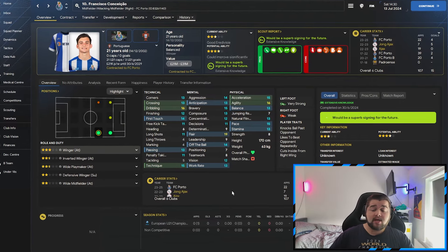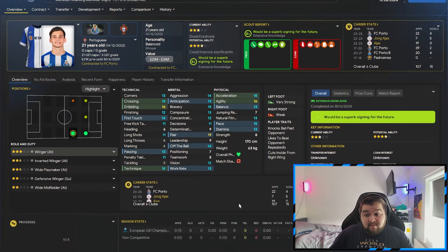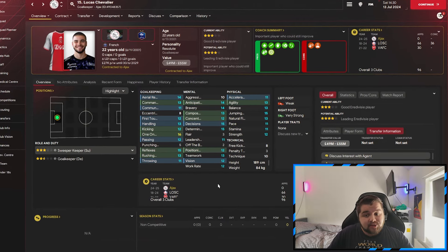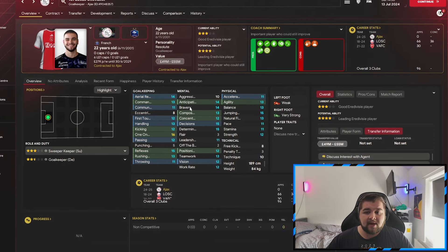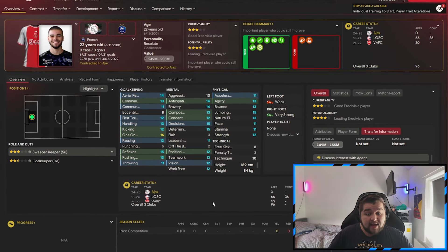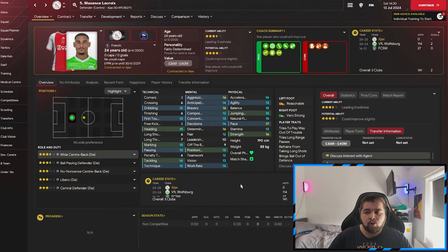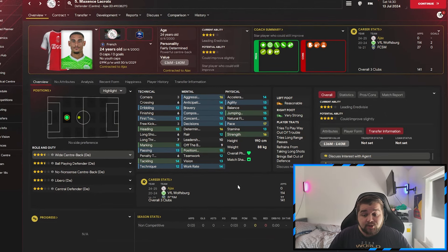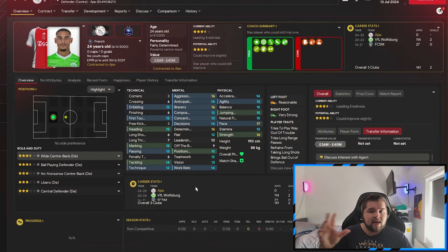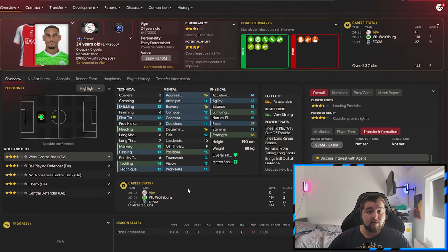We're going to wave goodbye to Francesco Goncisao, who goes to FC Porto for £8.5 million. We've landed our man in goal - Lucas coming in from Lille for £15 million, happy to sit on the bench and become first team after a couple of years. And we've landed LaCroix coming in from Wolfsburg - the man I wanted. He's got fantastic passing, good tackling, he's quick, good aggression, good determination, excellent decision-making vital for a back-three player who needs to decide whether to stay wide or come inside. The perfect man to welcome into Ajax.